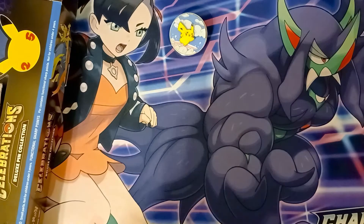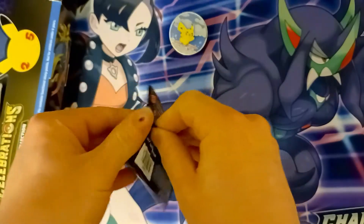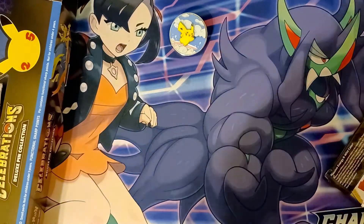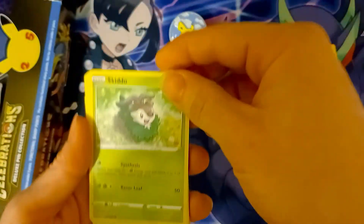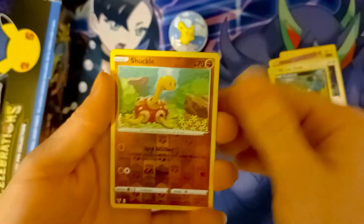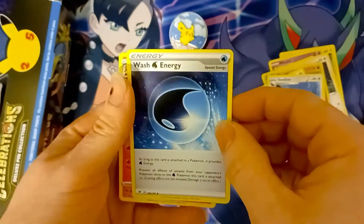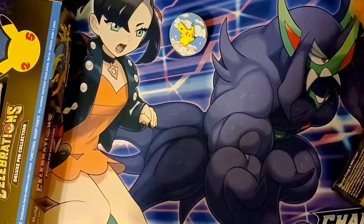So let's get this pack of Vivid Voltage going. I typically don't like to fully annihilate these, so I try to open it from the top — spread it, get it going. Starting off with a Blitzel, Emolga, Skiddo — haven't seen that in a while — Eevee, Trubbish, Hollow Shuckle, Lucario, Energy, Swellow, Wash Energy, and a Charmeleon. Okay pack, really not super great. Let's move on to the next.